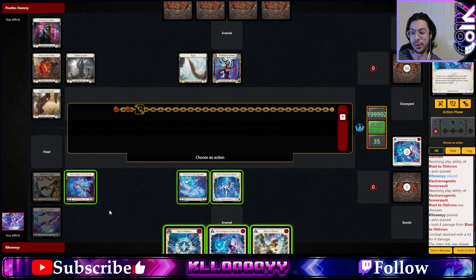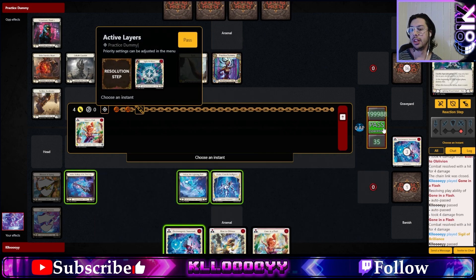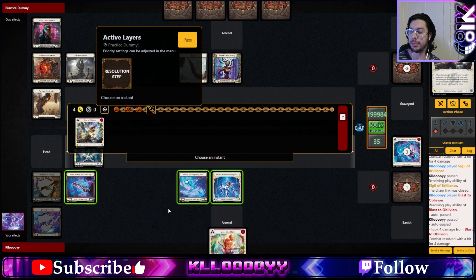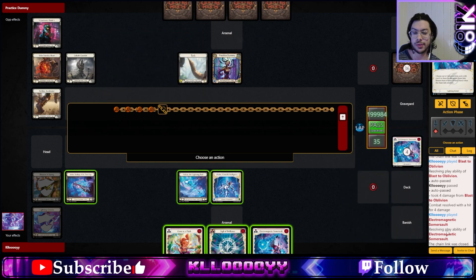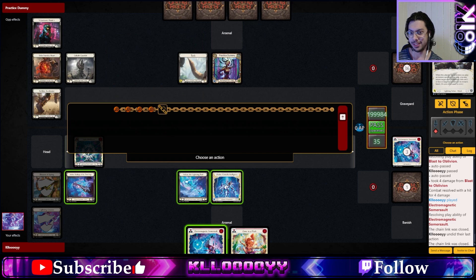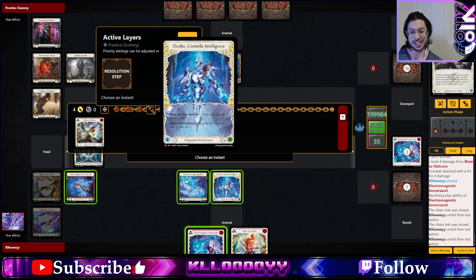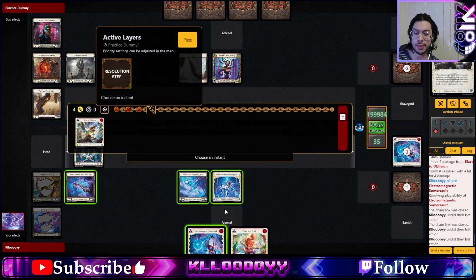We just continue amping it up — Gorn Inner Flash again, followed by Sigil of Brilliance once the damage has resolved, then return Gorn Inner Flash and let it resolve. Then again, play Blast of Oblivion. As it's on the chain link, use Electromagnetic Somersault — it will return the Sigil, we get to draw one more card, and then we also get Blast of Oblivion back at the end of the step. Unless I have mistimed it again, because it wasn't on the active chain link. This is the type of interaction that is significantly better in person. We got the first chain to work. It speaks to the complexity of the timing, but it is a head-scratcher. We can loop this as many times as we have the Electromagnetic Somersaults.